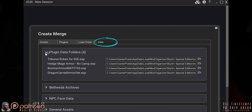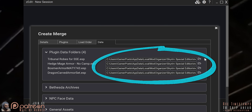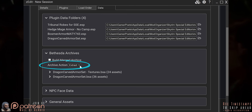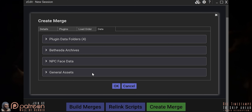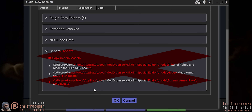Data tab — Plugin Data folders. As Vortex and MO2 users, this is auto-filled. Bethesda Archives: if this tab exists, archive action should already be set to Extract by default, and that's what you want. Everything else in this window is auto-set to what it should be — you really have nothing to do here. General assets are mainly for mod authors, so leave it alone.